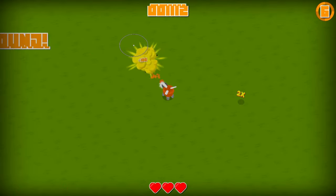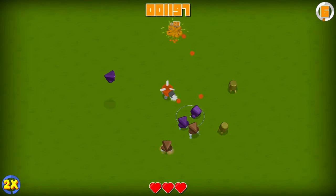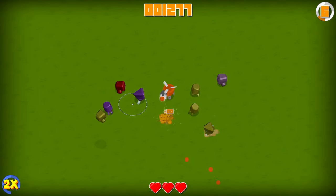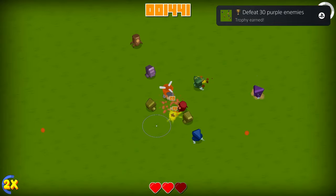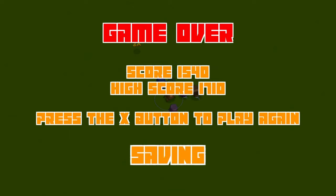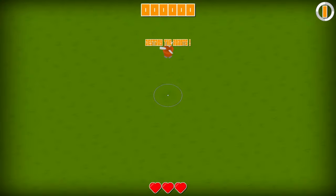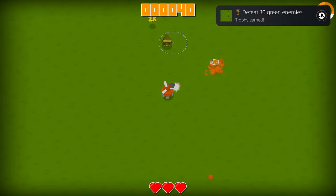Trophy-wise, it's not any more complicated than the actual gameplay. All you're having to do is kill 30 of each enemy color, aside from pink, which you only need to kill 20. I assume because they couldn't afford to add another gold trophy to the list. No worries about when you eventually lose — these trophies are cumulative. This is basically just a 5-10 minute grind, nothing more than that.